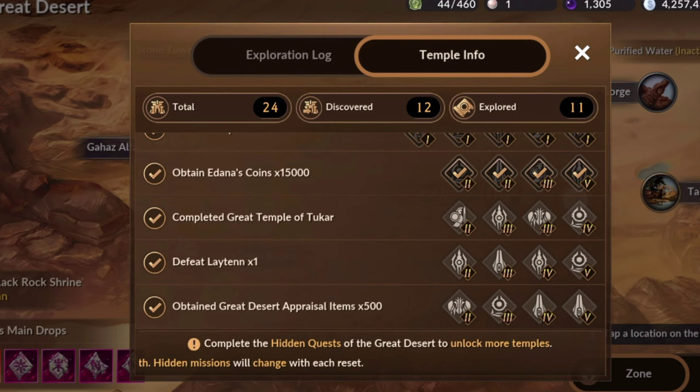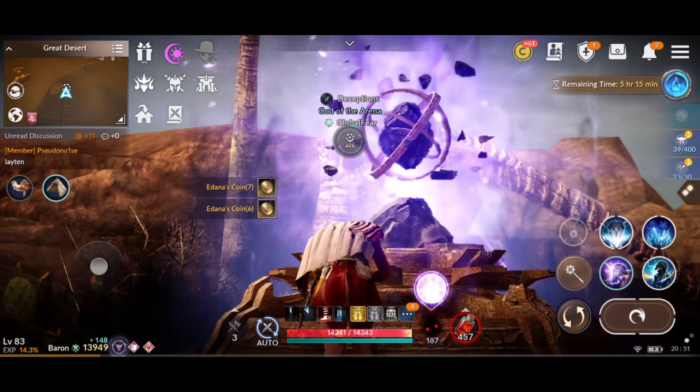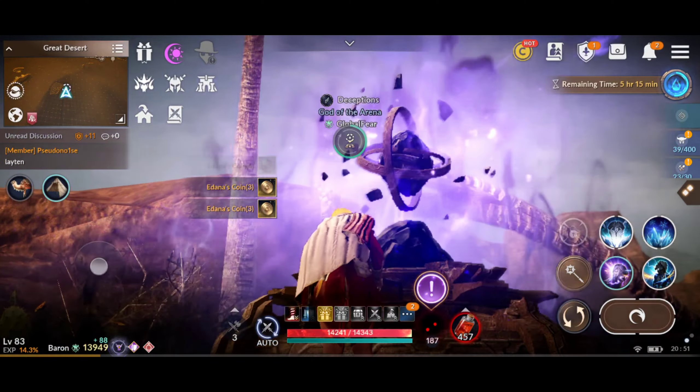Last but not the least, obtain 500 Great Desert Appraisal Items. Killing monsters, offerings, and collecting rewards from Black Rock Altar will gain you some Appraisal Items.